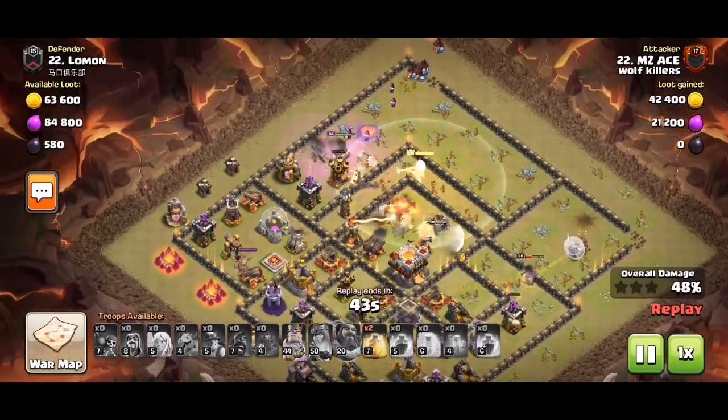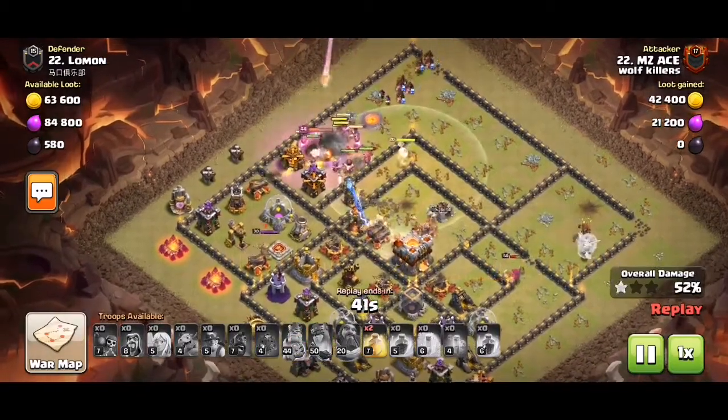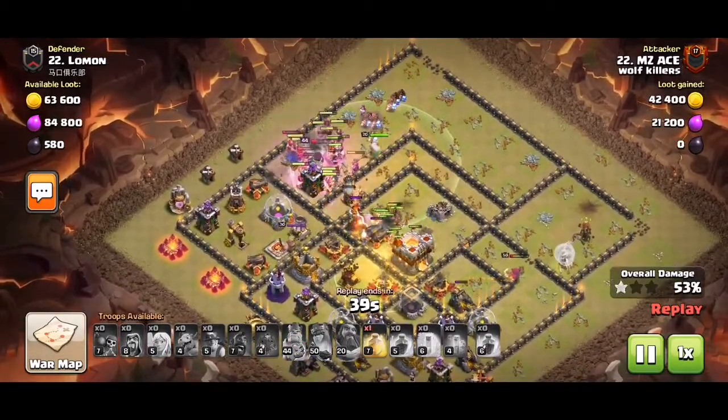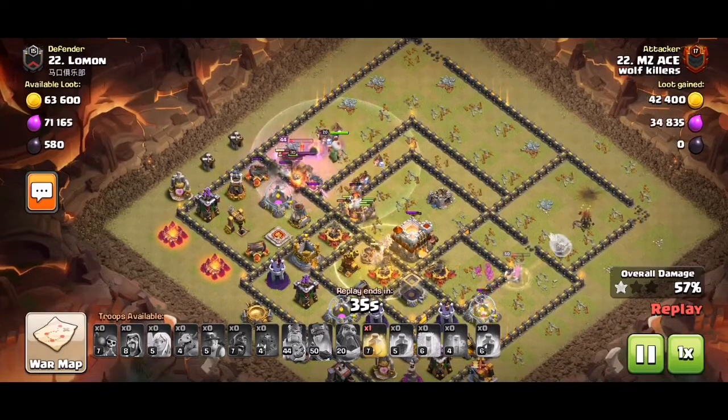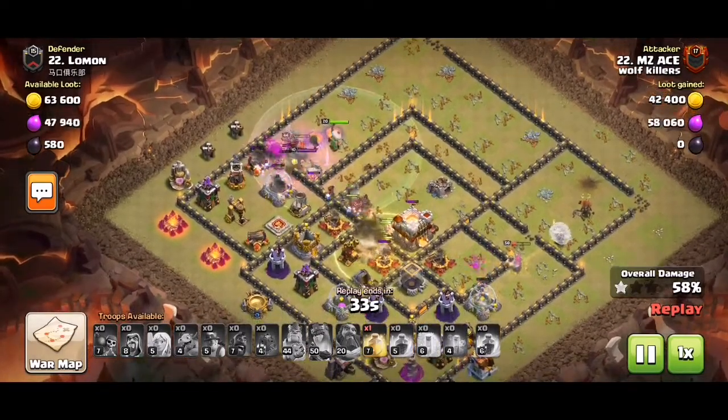We use our Grand Warden because there's a ton of firepower with the X-bows and infernos. We hit a tornado in the core somewhere, and the Queen's still standing.